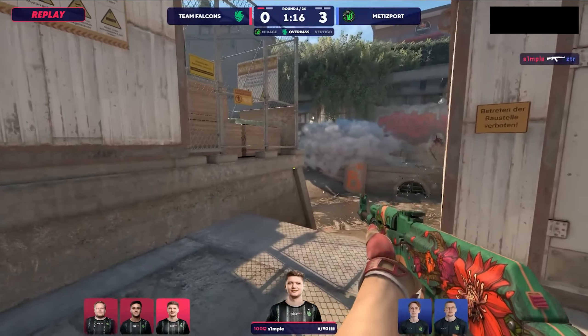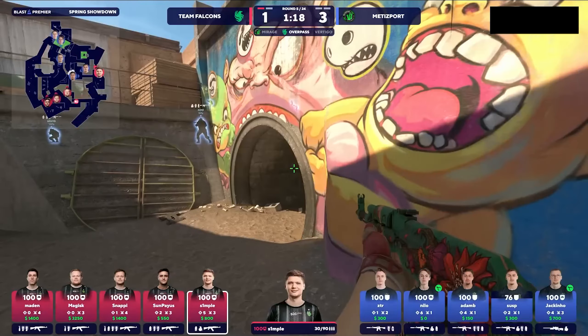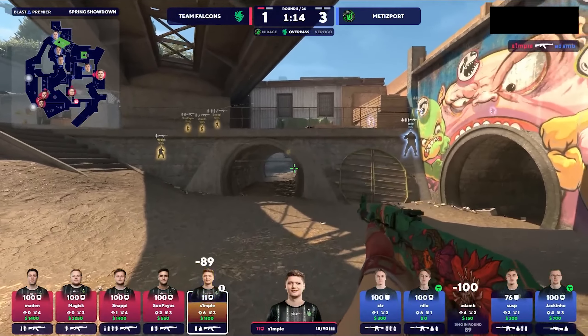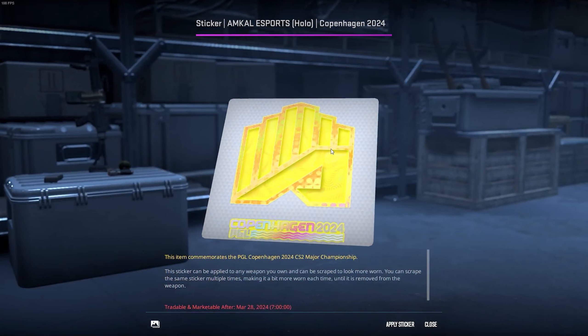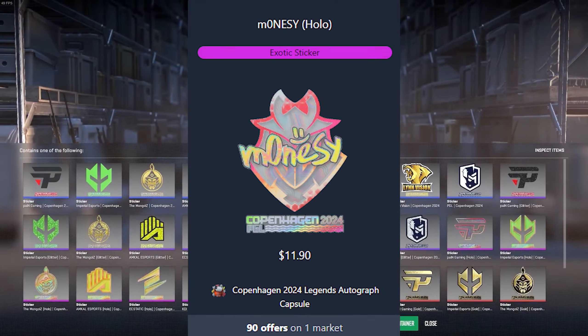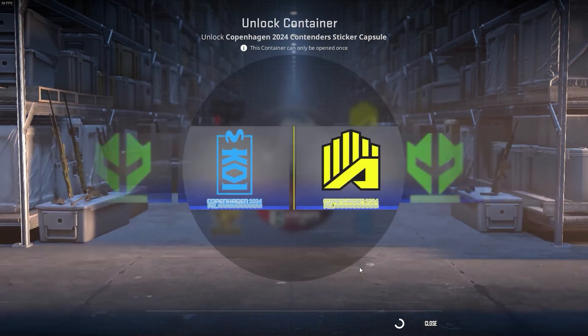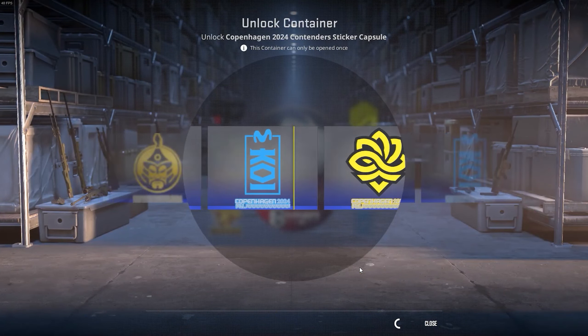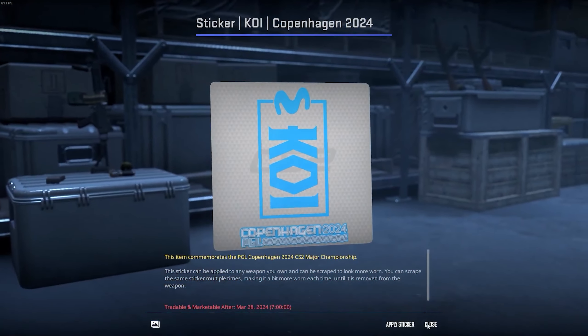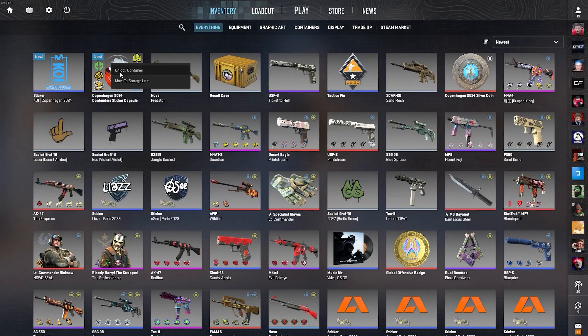The legends capsule also has FaZe, Vitality, Maus, and G2 — all teams with autograph stickers that people want from good players. Namely, the top ones are probably going to be the ROPS sticker and the Monesi from G2. But also the regular team stickers from FaZe, Maus, G2, and Vitality are probably going to be used in sticker crafts because they do look pretty good themselves.